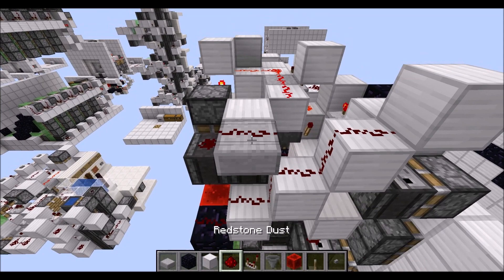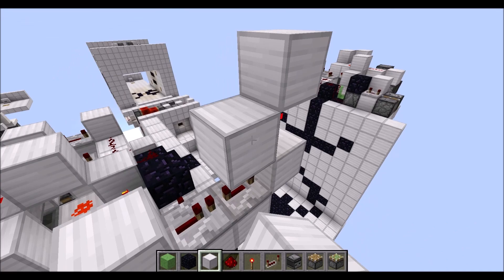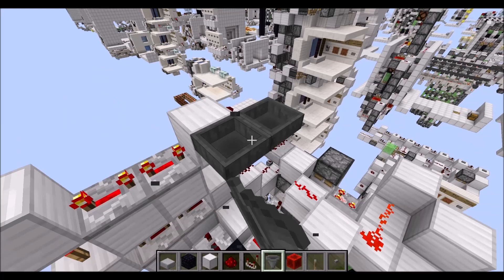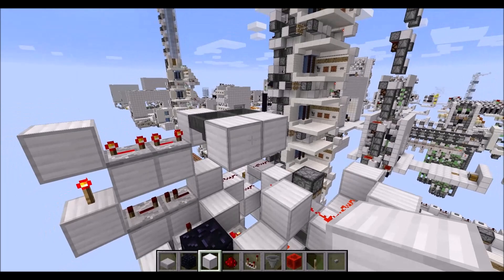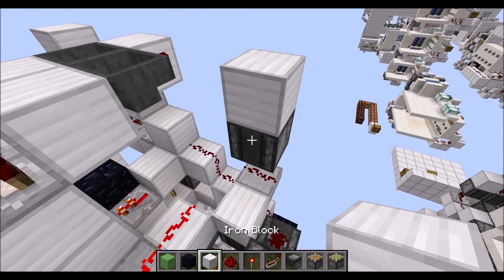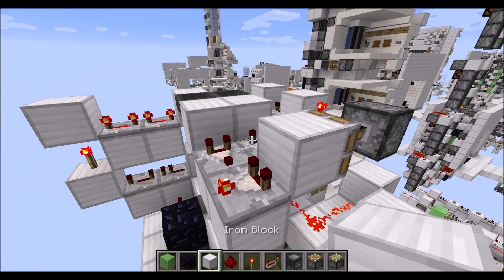Then we need two blocks here with a repeater on one and four ticks running into a full block with a torch on top, block on top and two to the side here, two repeaters on four ticks each running into a full block with a torch to the side there. Put down two hoppers facing each other like this here. Then two blocks besides this, then we need three blocks down there with a comparator in subtract mode. Then place an observer on top of the redstone dust with a block to the side on top, repeater on four ticks running into a full block with a torch to the side, which powers a sticky piston right there with a full block in this corner.